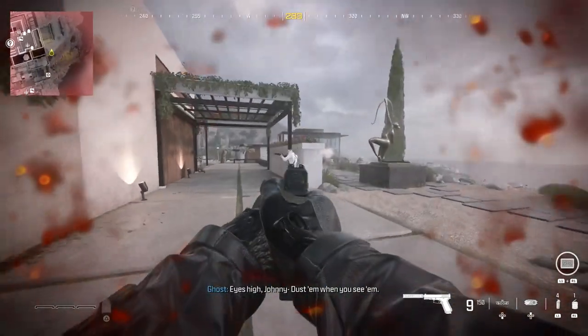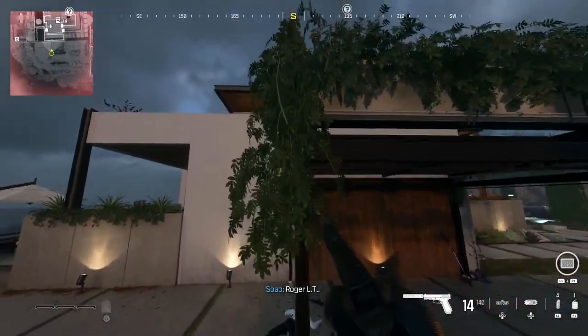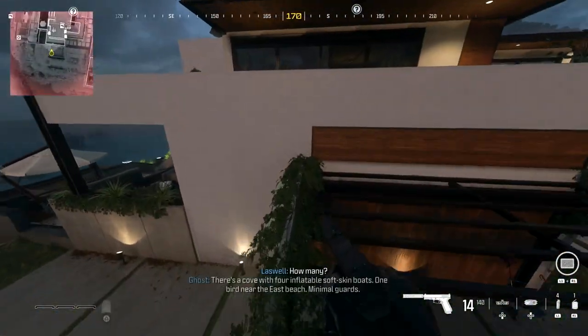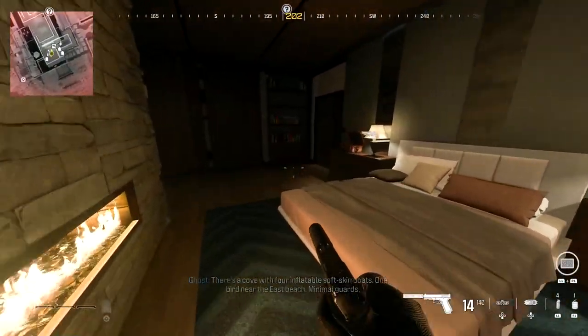All you need to do is open up the new open world mission, Oligarch, and go to the big mansion on top of the hill. And once you're inside there, if you just follow exactly where I go, you're going to be heading over to a weapon crate. And inside that weapon crate there is going to be an Akimbo Desert Eagle.